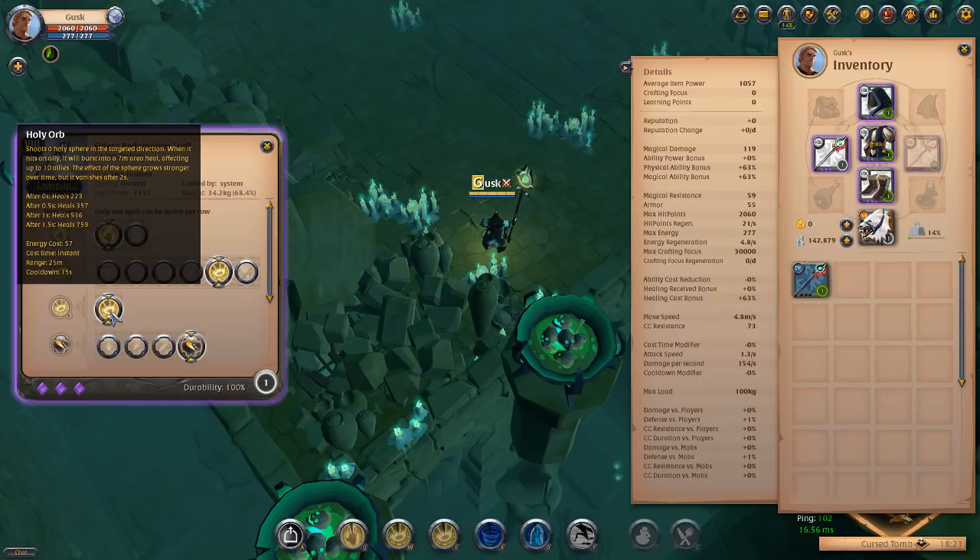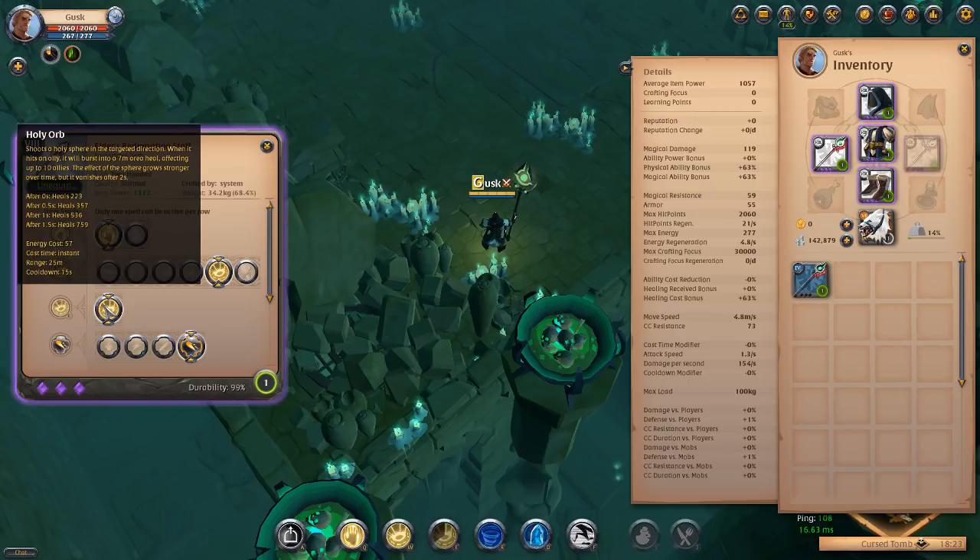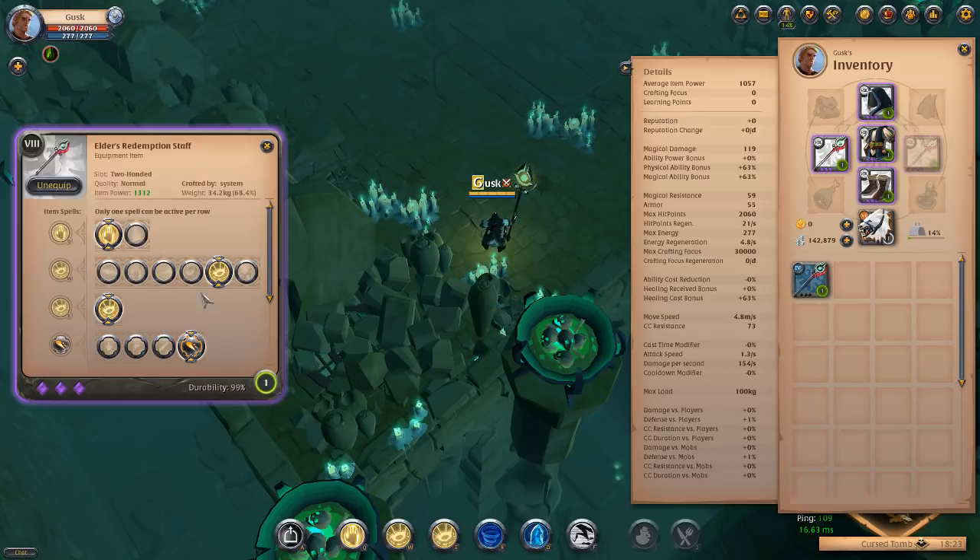Very high energy cost though, especially for a two-hander — obviously you're not going to have that higher energy pool. But you can just lob it in there and it's going to heal everybody. Once it hits someone it explodes and heals everyone in that area. It's going to be pretty cool.